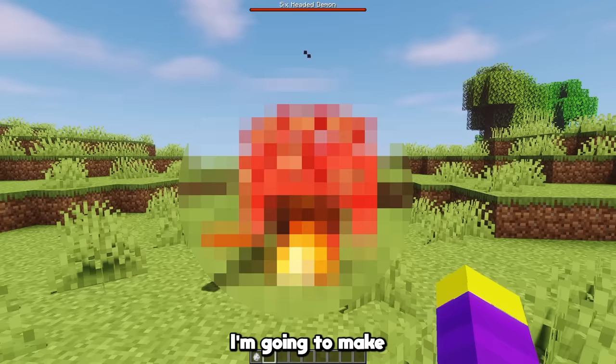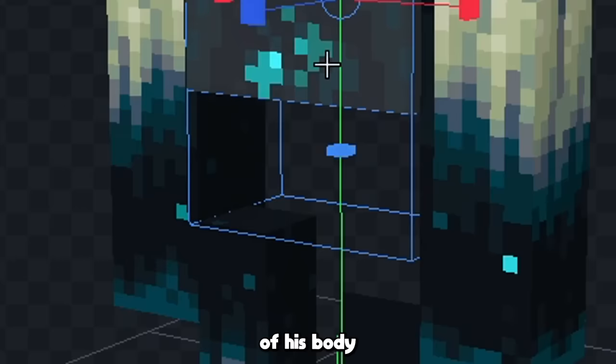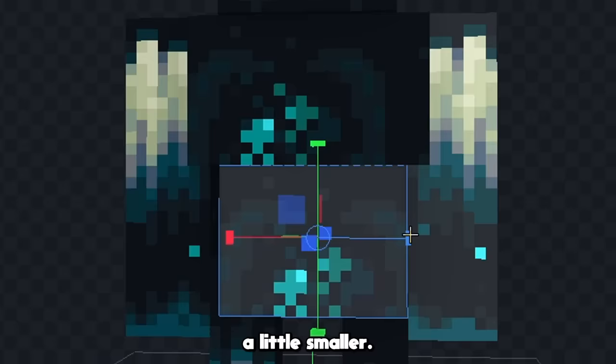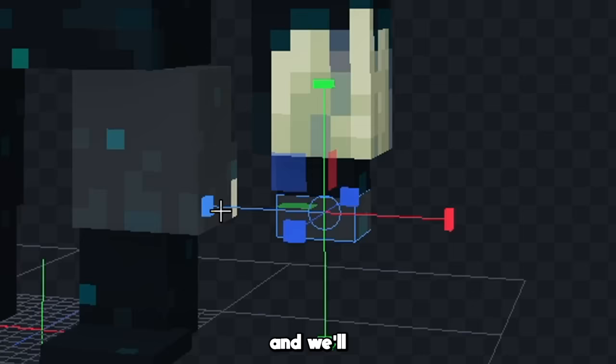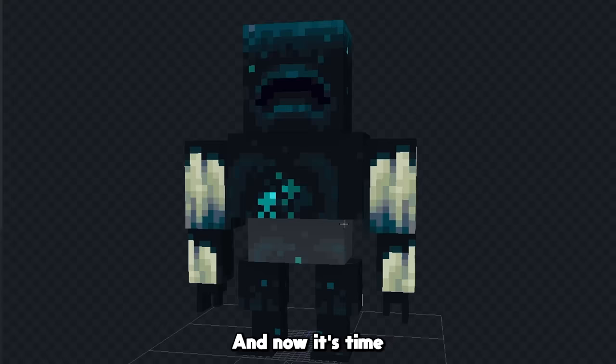For this one I think I'm gonna make a 10-headed demon. Let's start by deleting some of the stuff we don't need, and then I'm gonna make this part of his body a little smaller. Now let's add another part on the bottom, and we'll start to give him some new feet, and let's copy it over to the other side. Now we'll start to give him some new arms, and we'll give him some hands on the bottom as well, and now it's time to start working on his heads.